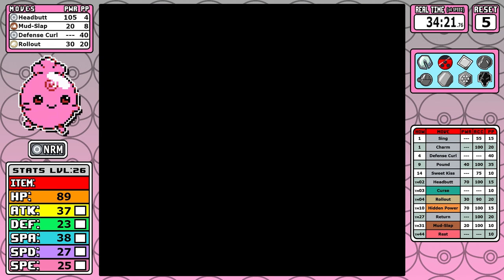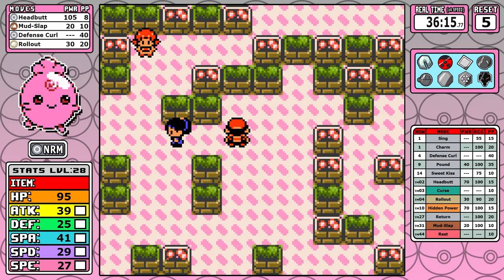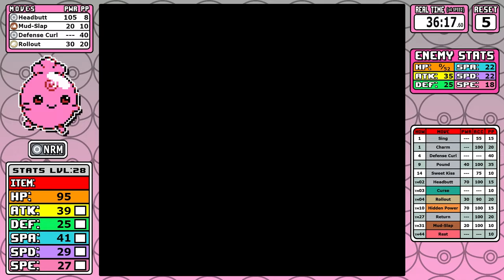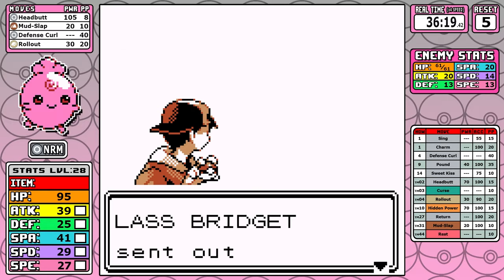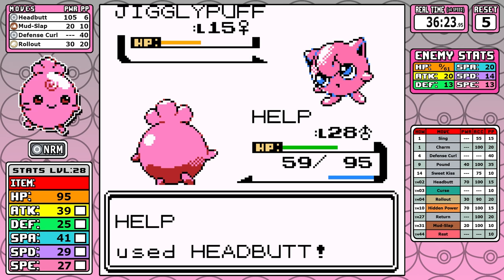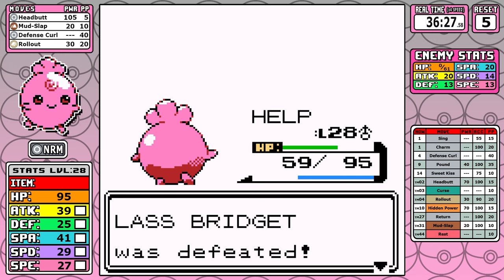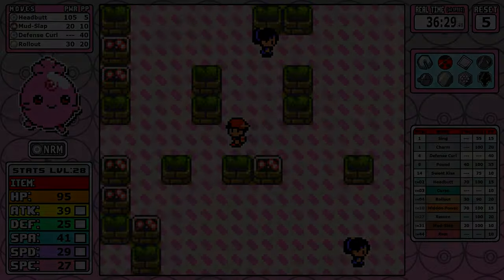Inside Whitney's Gym, I battle every single trainer I can get my hands on as well, because our speed will be a huge detriment for the entirety of the run. I just need to always be battling — ABB, as I like to call it: Always Be Battling. And after that, we can finally take a look at Whitney.